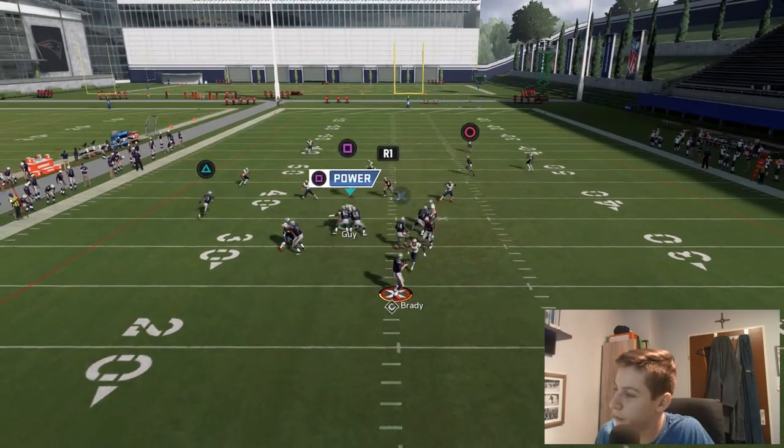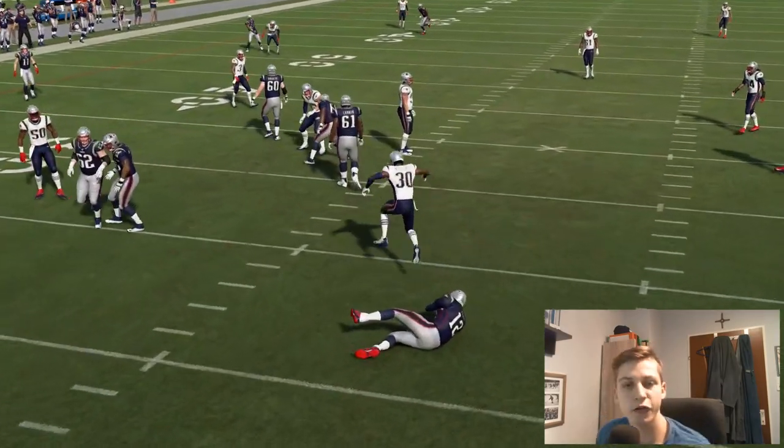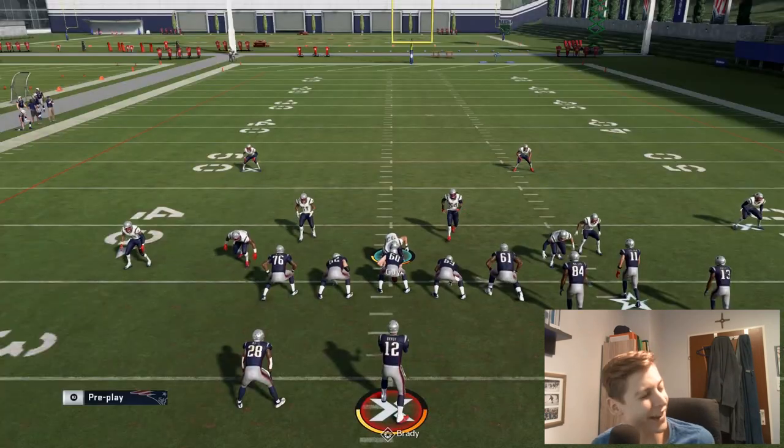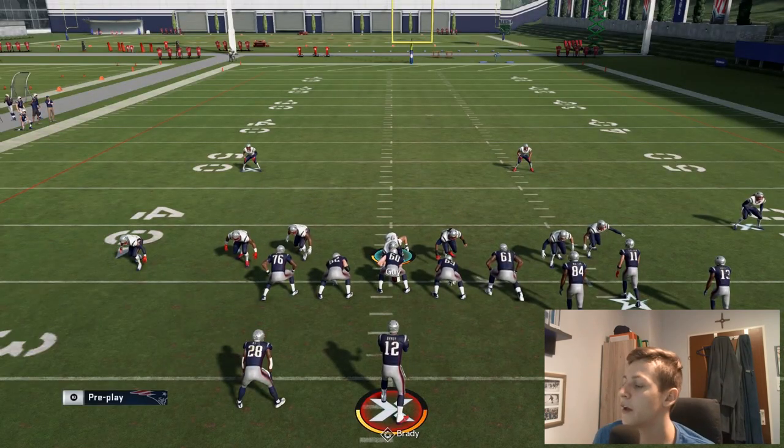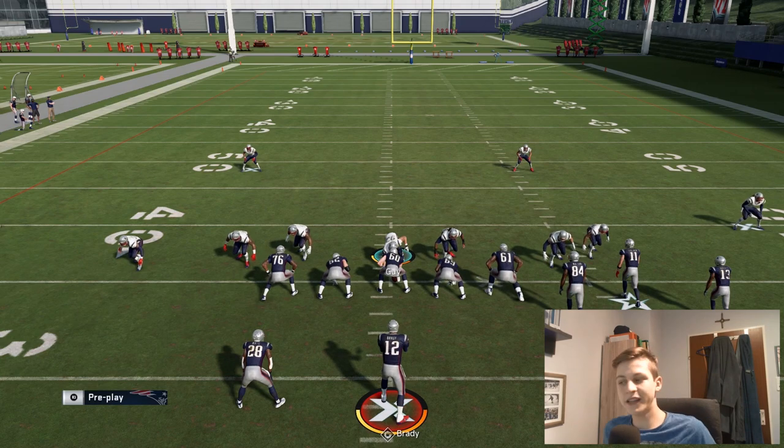What player do you want in that blitzing spot? You want as fast a player as possible and as high a play recognition rating as possible, so that if your opponent tries to play action on you, the player doesn't get sucked into the play action — so he actually knows it's a passing play.